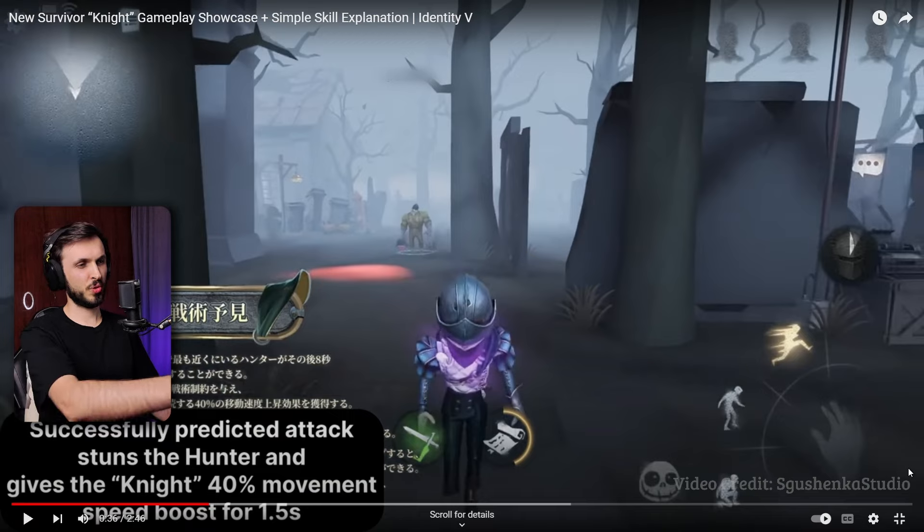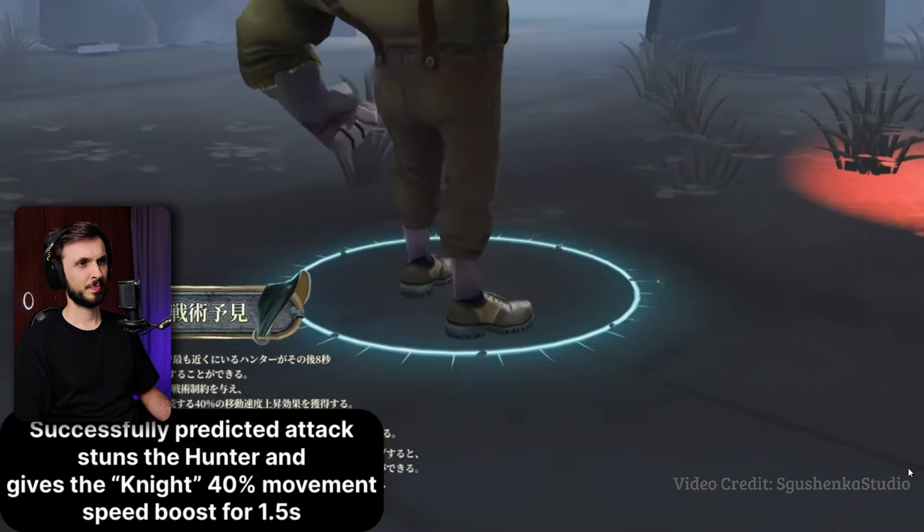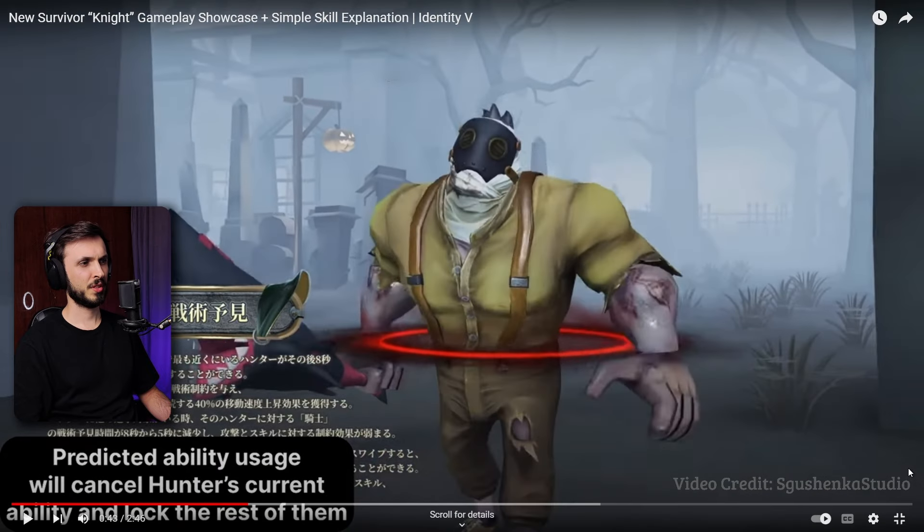I see a sword symbol and a page symbol. Successfully predicted attack stuns the hunter. Successfully predicted action stuns the hunter and gives the knight 40% movement speed. Predicted ability usage will cancel the hunter's current ability and lock the rest of them. Whoa.